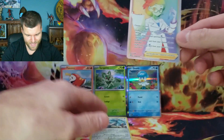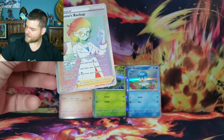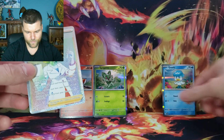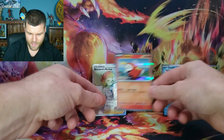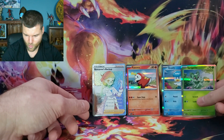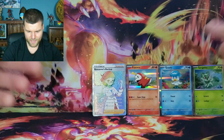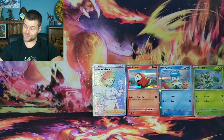Let's rearrange the display. Metagross and the holo rare can go to the side. Roseanne's Backup will go center stage. We'll put the starter Pokemon — Quaxly and Sprigatito — just to the side. We got a Roseanne's Backup rainbow rare, I will take that — super happy with that, we haven't seen a rainbow in a while.